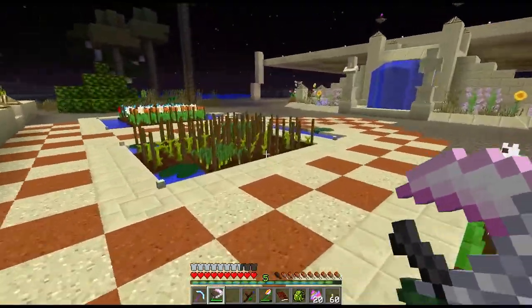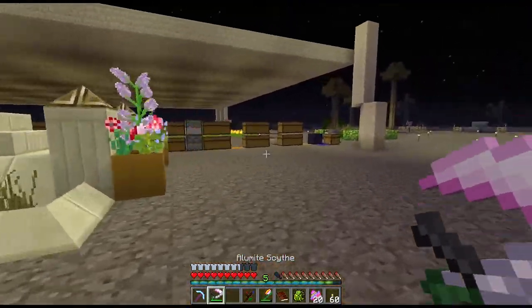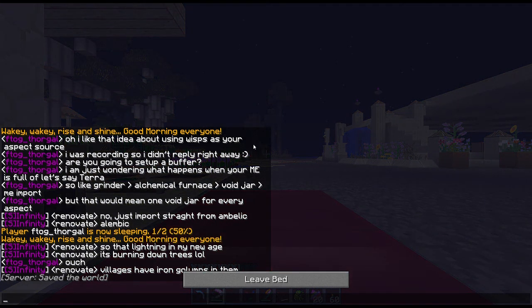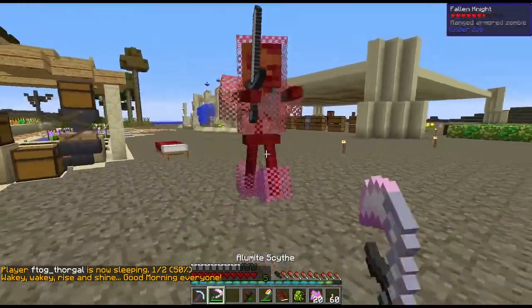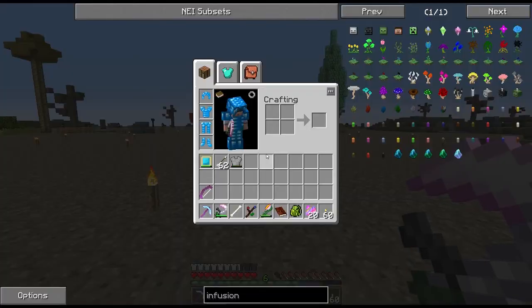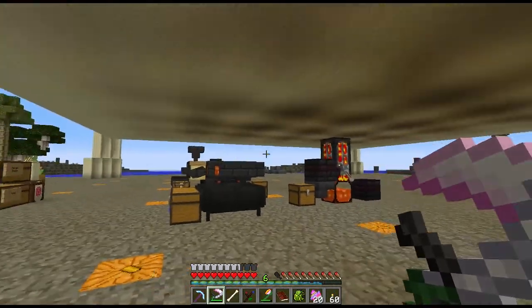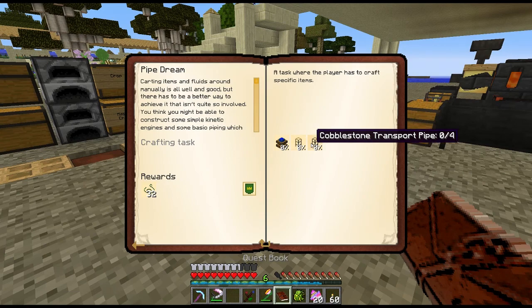There are times when quests suddenly need a ton of a specific item — like if we make a bunch of hydroangeas, all of a sudden I'll need a million cyan petals and I won't have them. That's why I want to get into the pipes. We're going to do a lot with Buildcraft pipes — not just short distances, but full sorting systems. I can't wait. We'll need wooden transport, cobble transport, and wooden engine pipes to start.